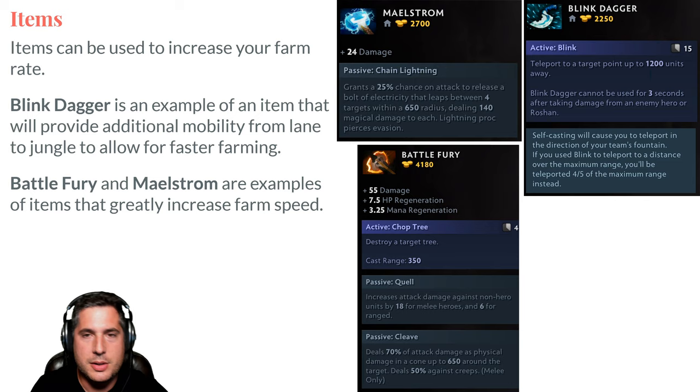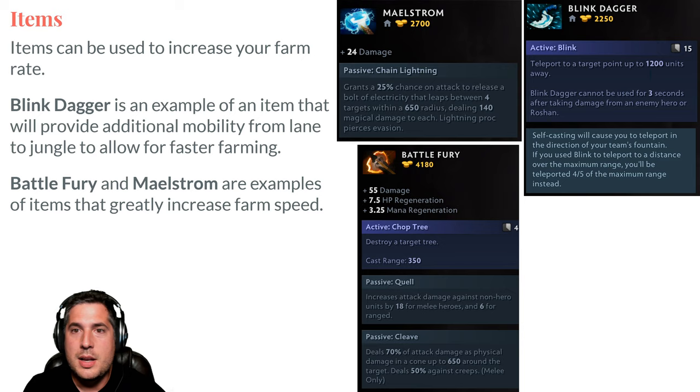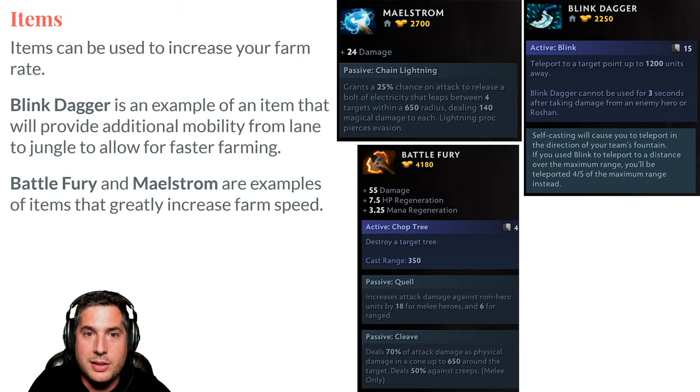You have to farm faster. Maelstrom and Battle Fury are two fantastic items for farming. Maelstrom is almost half the cost of Battle Fury, but they have very similar characteristics. Battle Fury is used with melee heroes — you already have a Quelling Blade, so it's a natural build. It increases your damage, HP, and mana regeneration, but the important thing is that it cleaves, spreading your base damage across the entire creep wave or entire neutral camp.